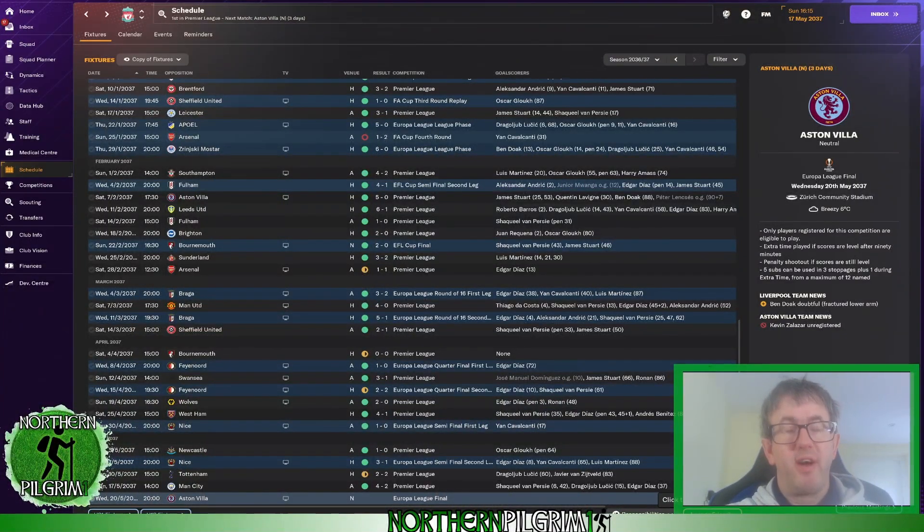Hello and welcome to episode 105 of Out of Wenger's Shadow on FM24. I'm Jamie and coming up on today's episode is the Europa League final where our opponents will be Aston Villa. Can we add the Europa League trophy to the Premier League we've already secured and the EFL Cup from earlier in the season and make it a treble of sorts? Stay tuned to find out.